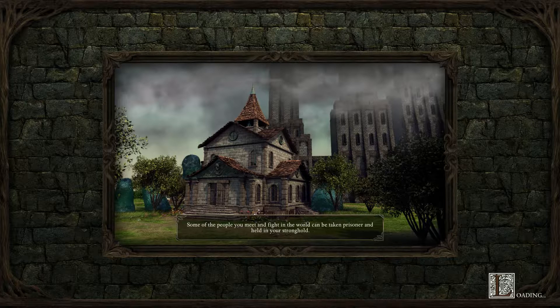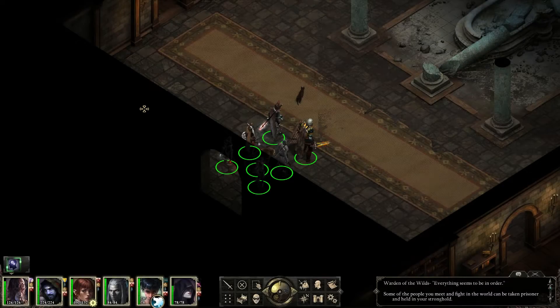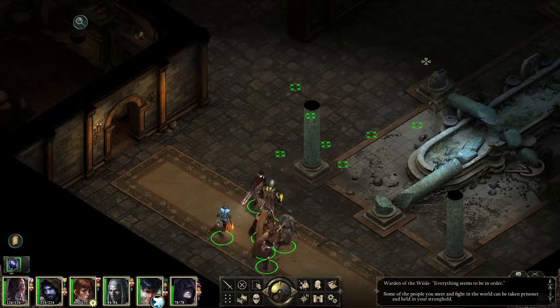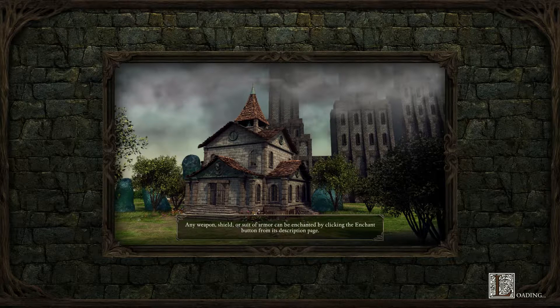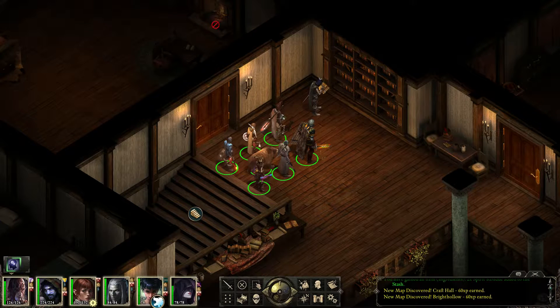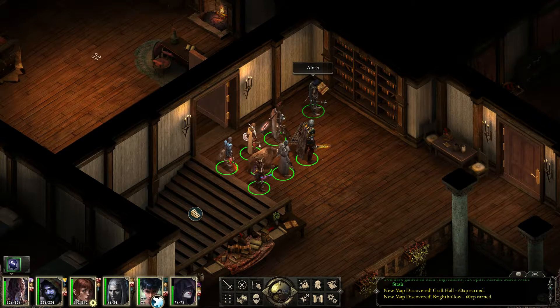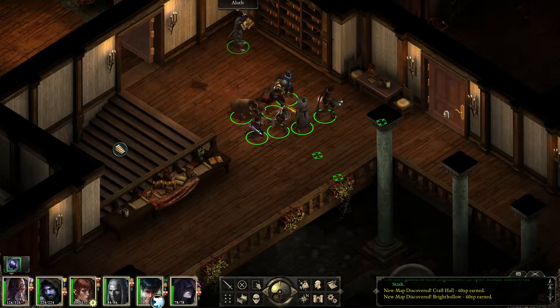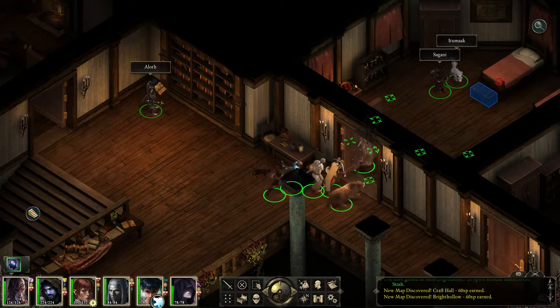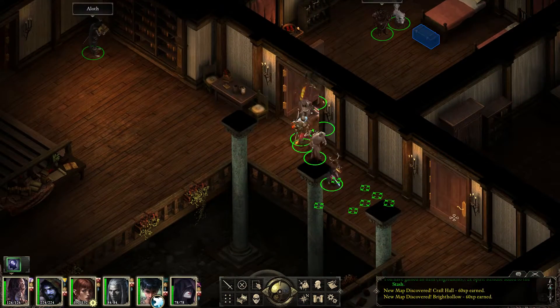Some of the people you meet and fight in the world can be taken prisoner and held in your stronghold. We'll do that soon. We haven't restored this yet. Where would a visitor be? Probably up there in the dormitory. There's Aloth here — hi, Aloth. So this is where you guys hang out, it seems. Itubak. Sagani. This is where they live. Irabias.